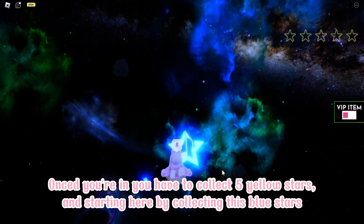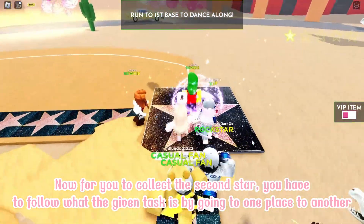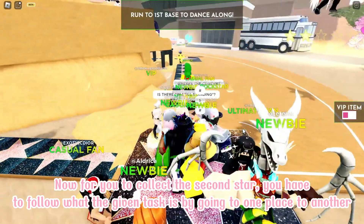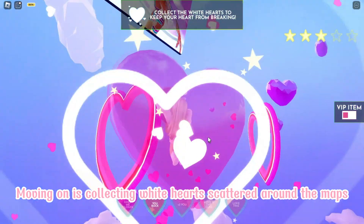Once you're in, you have to collect five yellow stars, starting here by collecting this blue star. For the second star, you have to follow the given task by going from one place to another. Moving on, the third task is collecting white hearts scattered around the map.